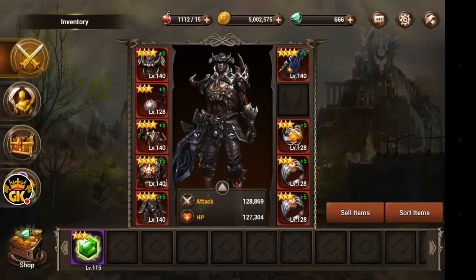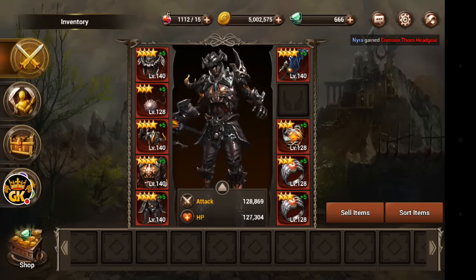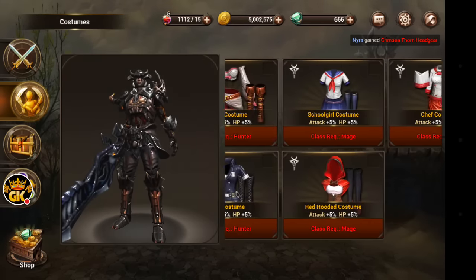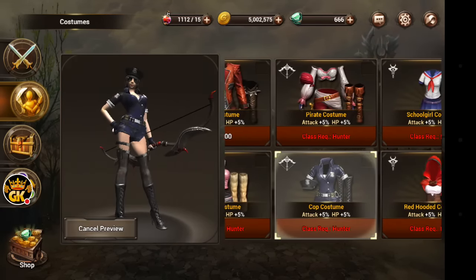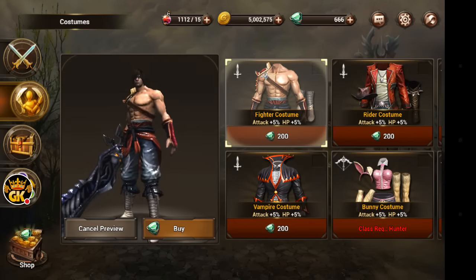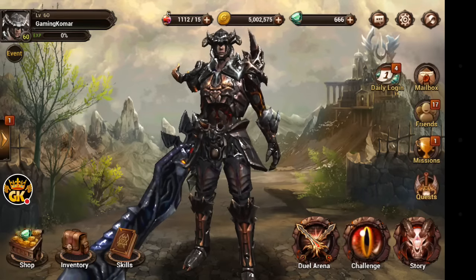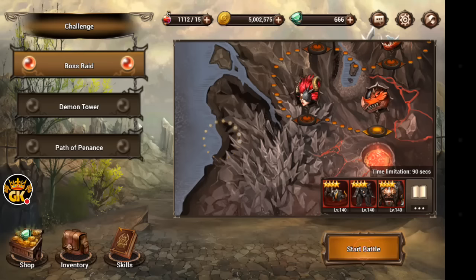Once you head into your inventory, you got all of your items over here. The higher the item, the better it is. There's all the costumes you can have. You can put this one on, as you can see, but it won't match for my character — that'll have to be for a different one. They're going to add way more to it, so just stay tuned and it'll be awesome.